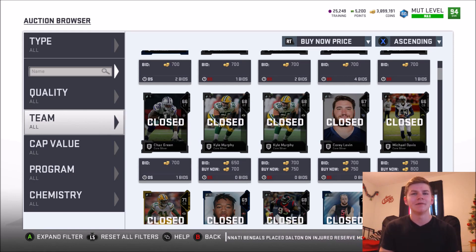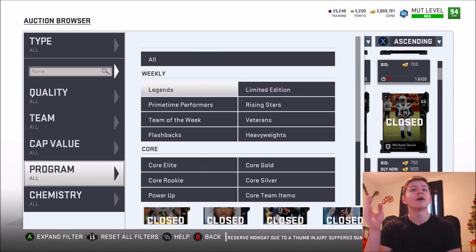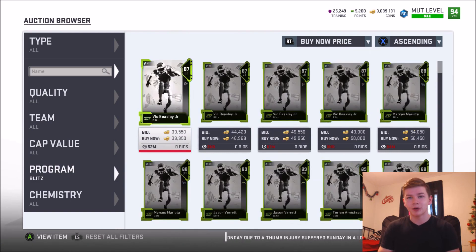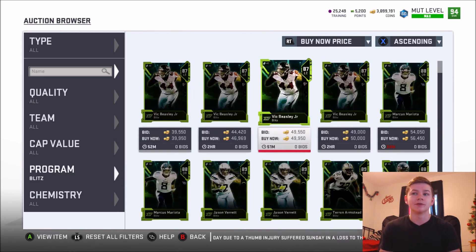Before I get into the things I think EA should have done differently with the Blitz promo, I wanted to get into some things that I think EA actually did pretty good with the Blitz promo. So first off, taking a look at the Blitz players we actually got during the promo, I think the players we received were actually not too bad in terms of the actual stats and who they are.